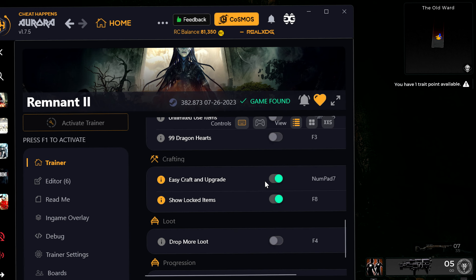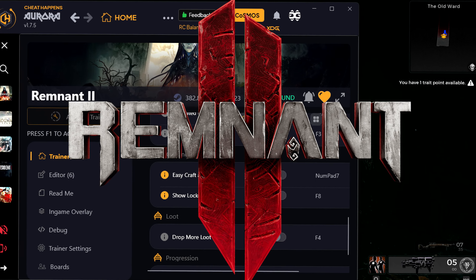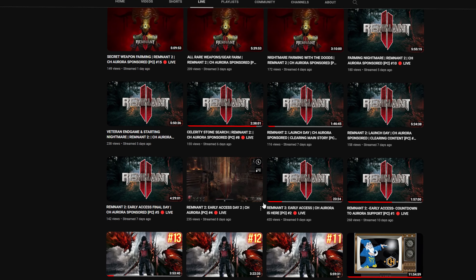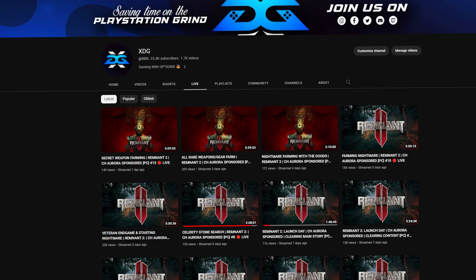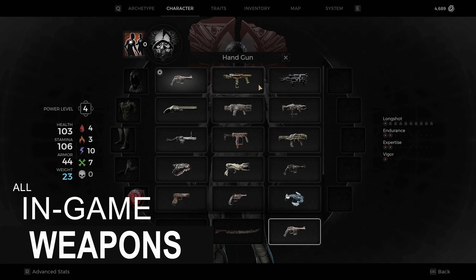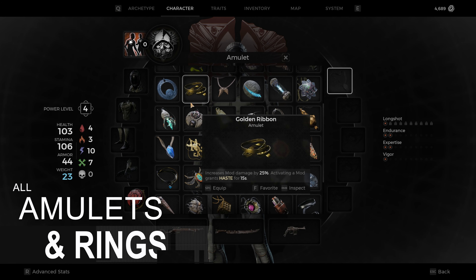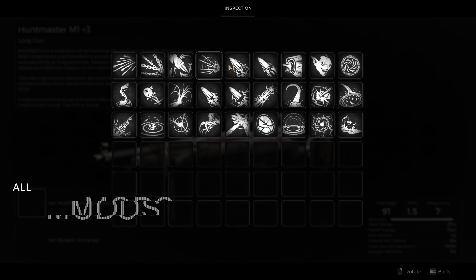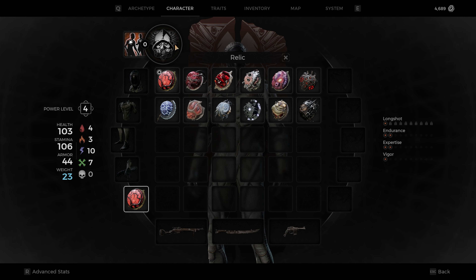Introducing the Remnant 2 basic PC starter. We have been grinding and researching this game for an entire week to bring you this content. This save file will include all weapons, all gear, all amulets, all rings, 10 relics, all relic fragments, all weapon mods, and a few mutators.